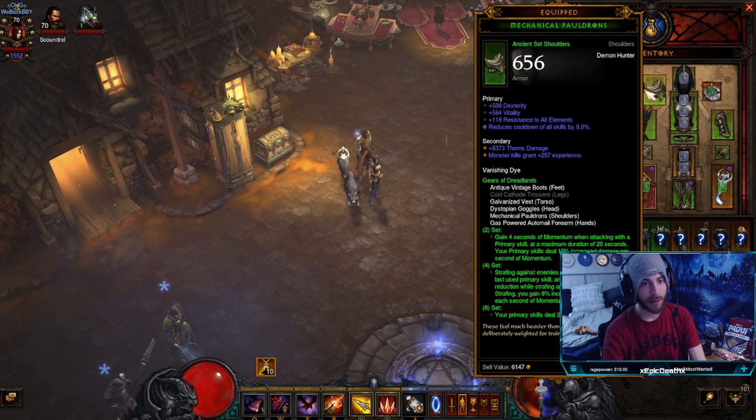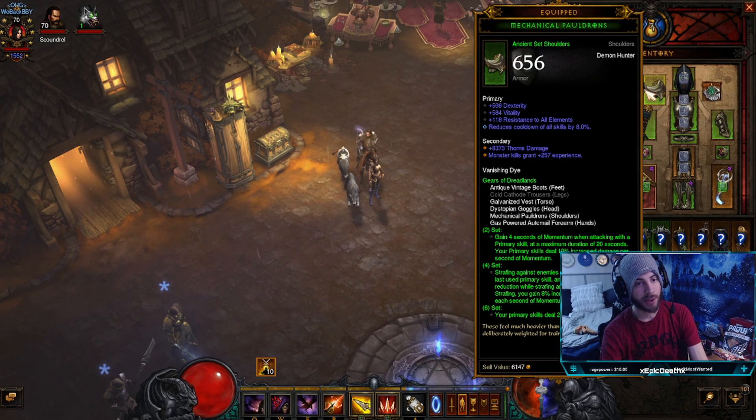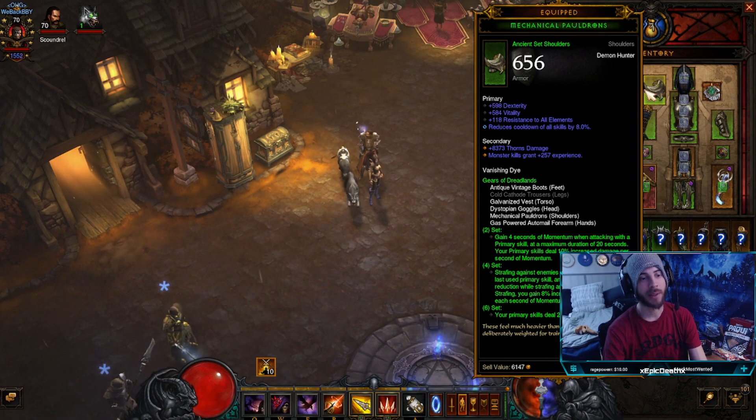For the gear I'll start with shoulders — you just want to go for most toughness you can on pretty much most of your armor, like dex, vitality, resistances. For the shoulders if you're pushing, cooldown and area damage; you can see I only have the cooldown on this since it's my speed running set, so I don't need a whole lot of area damage. When you start getting into higher rifts you'll probably need a little bit more.